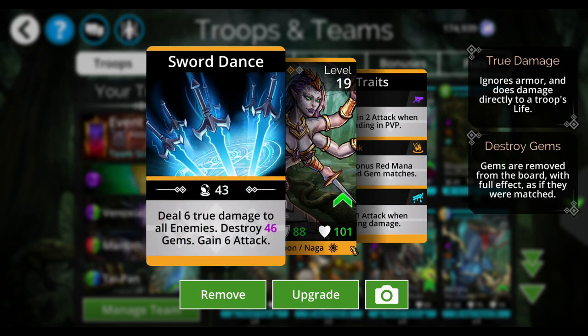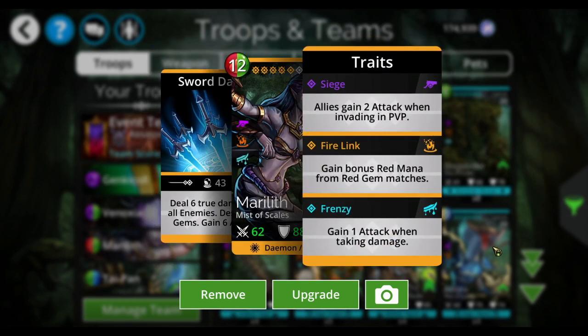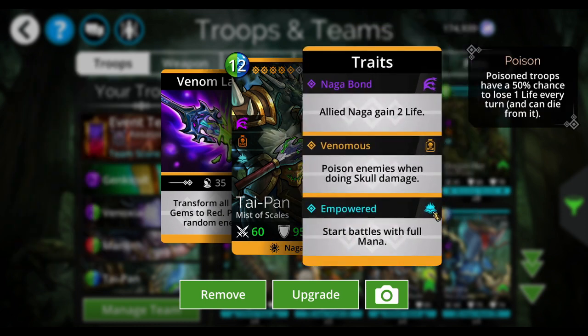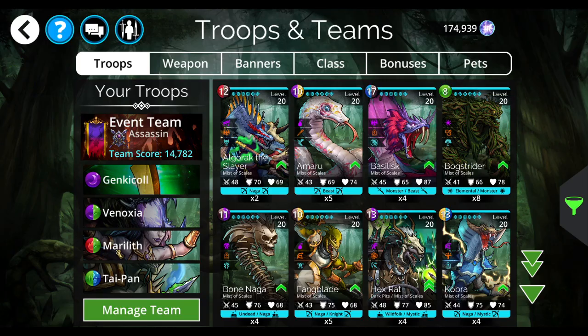Marilith is amazing. If you have Marilith, she is a great mana generator — she's just fantastic, I just love Marilith. And then Taipan is empowered; he starts with full mana and he transforms all brown gems to red. So I'm going to give some mana to Marilith, who will then start blowing up the screen and give me lots and lots of mana. That's the plan.